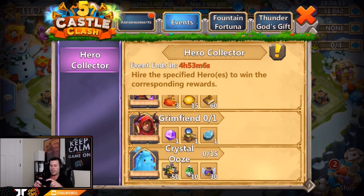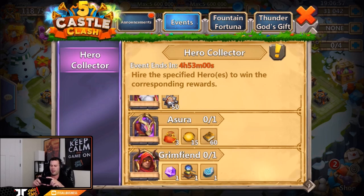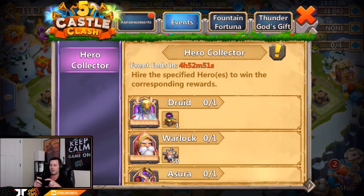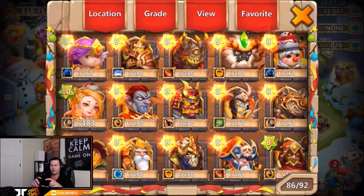We're definitely going to be getting the 15 crystal oozes for all those extra bonuses, and the Artica scraps — I don't even know if he has Artica on this account yet. We'll check. Asura would be nice as well. The anniversary bags aren't really too big; insignia runes would be nice for free-to-play, but the mastery essences and books are definitely nice. Then we got the druid and warlock.